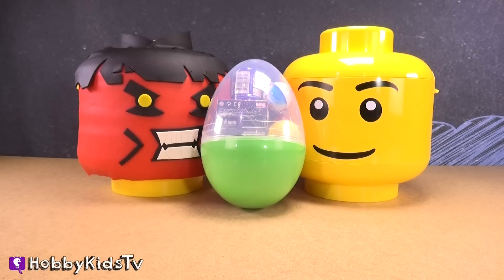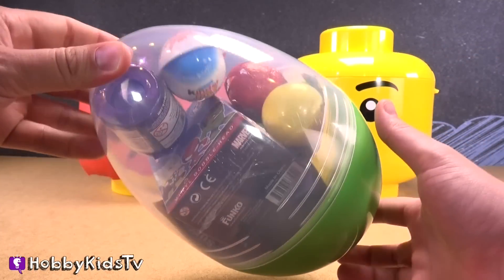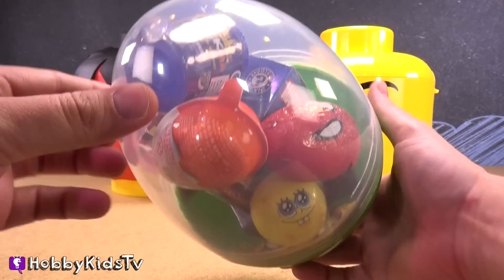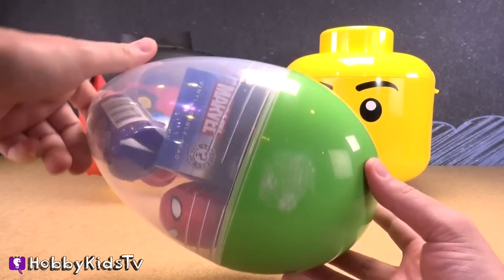In the middle of our two giant Lego heads, we have a giant surprise egg filled with tons of surprises. We've got Funko, Marvel, Kinder, Spider-Man, Trash Pack, Teenage Mutant Ninja Turtles, DC Super Heroes, Lego, Spongebob, and even more.